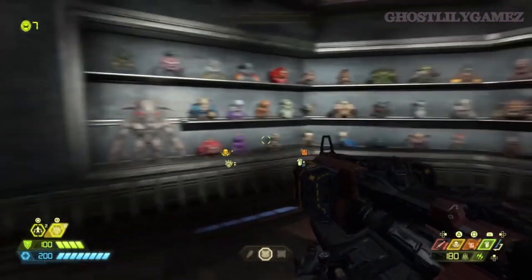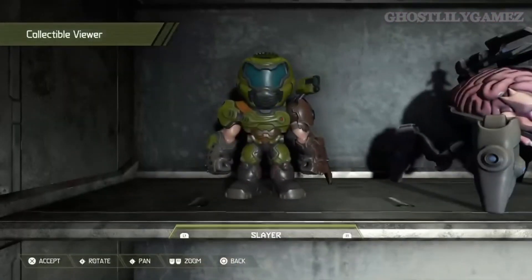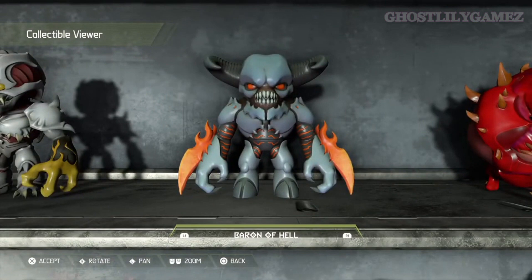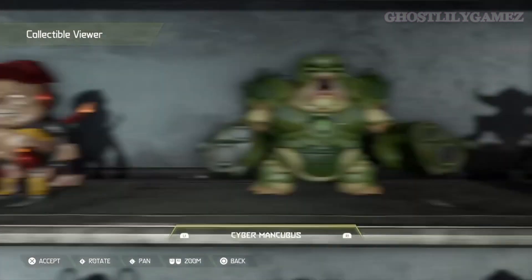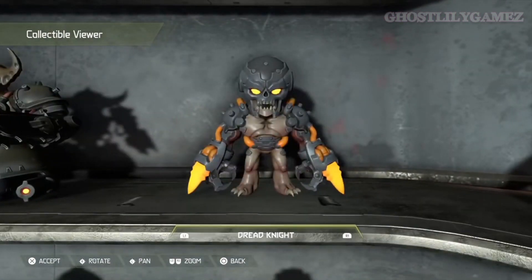This is my entire shelf — every clip tool in the game, and we're just going to go through them. We have the Slayer, Arachnotron, the Arkville, Baron of Hell, Coco Demon — which I call the Coco Melons — Carcass, Cuball, Cyber Mancubus, Doom Hunter, and Dread Knight.